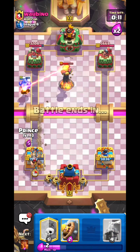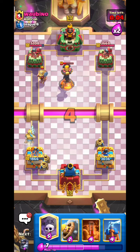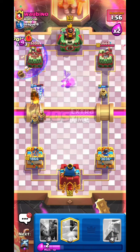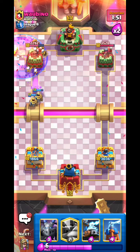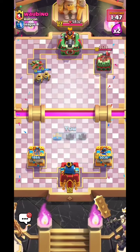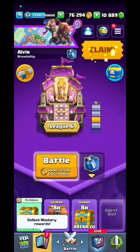He plays Miner — Prince handles it, no worries. Mirror Miner next — Bar Barrel. Graveyard again, then poison on the dart goblin. It also kills the Bats and the Graveyard connects — you're done. Zappies connect — get wrecked!